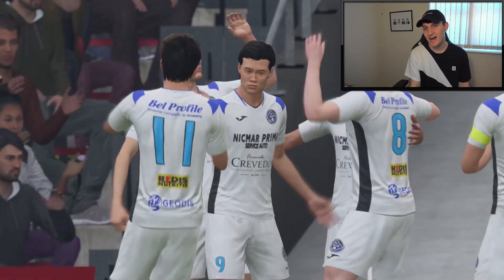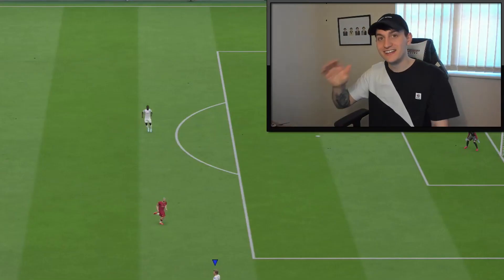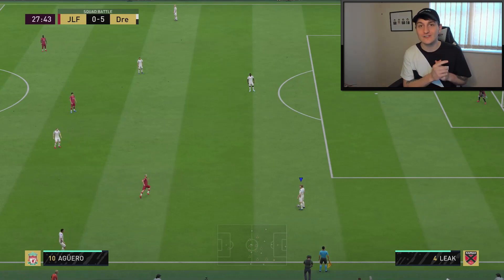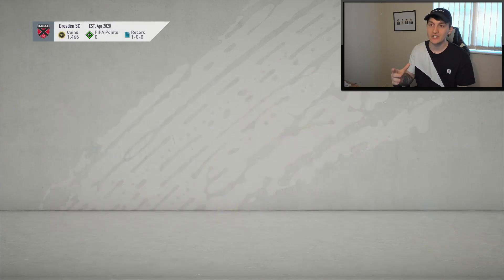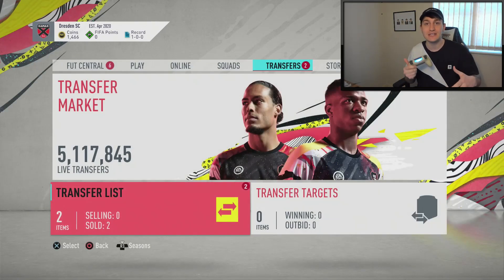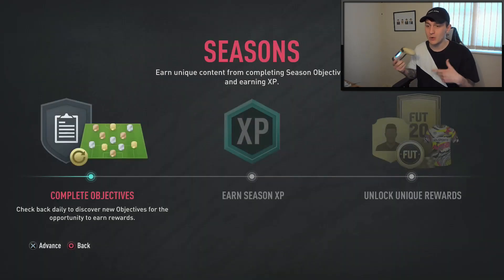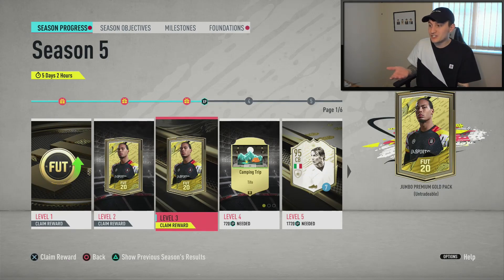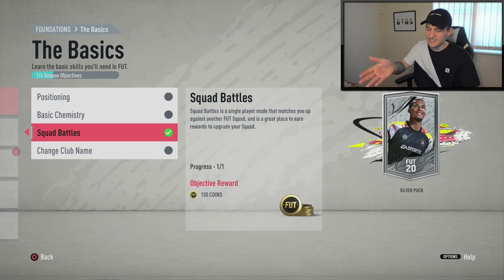I've just scored my fifth goal - I'm just going to chill now. As soon as I'm out of this Squad Battles game I'll do some trading, build up coins, and show you the best SBCs to do. Back out of the game - both cards have sold so we've got coins to play with. We've also completed some season objectives and got a coin boost. In the season progress we got a coin reward and some packs which we can save for Team of the Season.